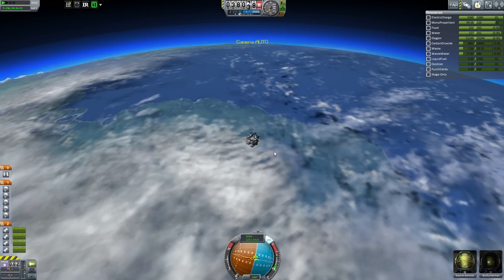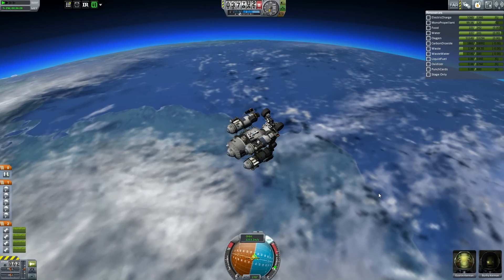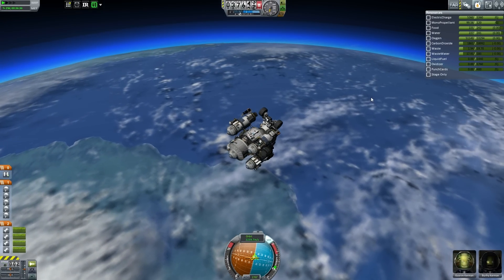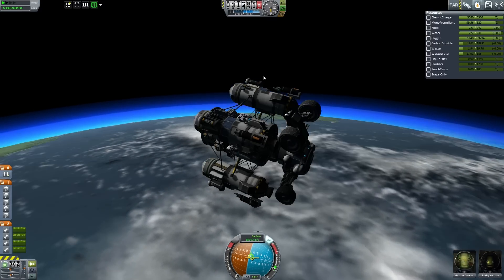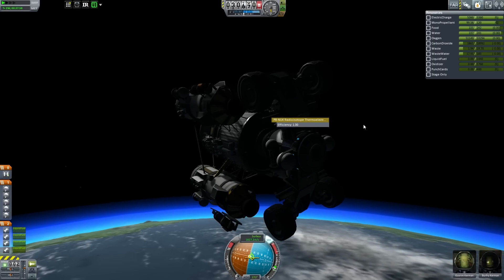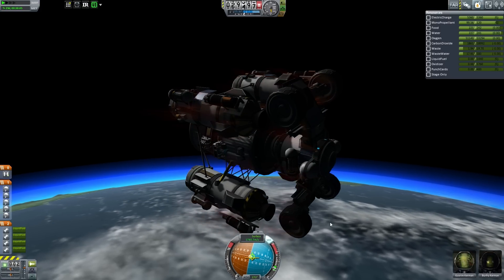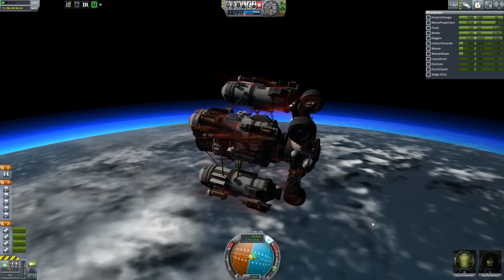If you ever have a massive spaceship with a lot of parts and you don't want it falling apart during re-entry, do something like this — gently come back in and let the planet kind of slowly give you a hug. I know that's a weird thing to visualize, but it's a good way — it's gentle, as if the planet is welcoming you back with all the juicy science.